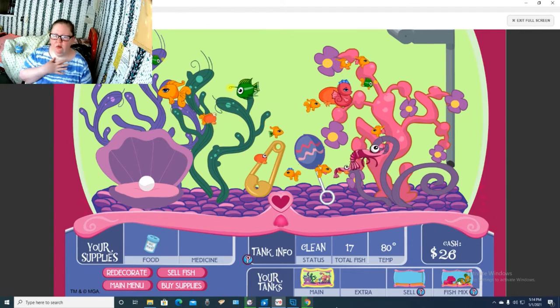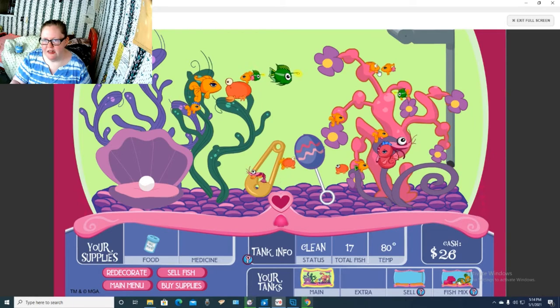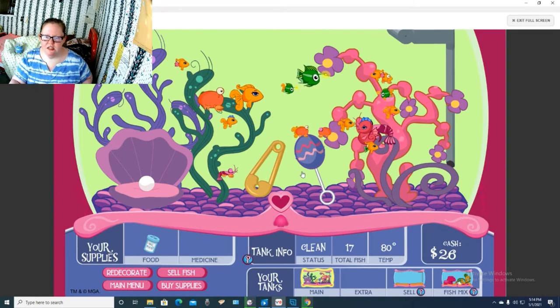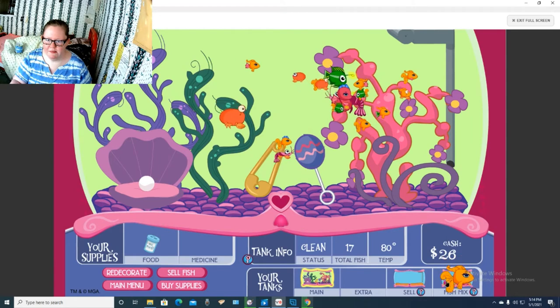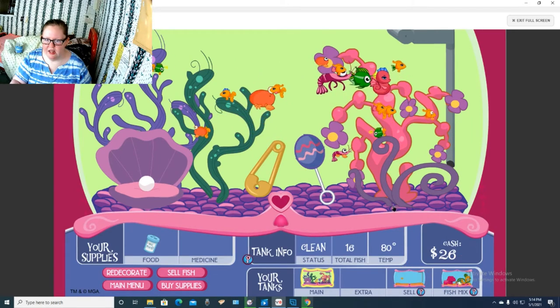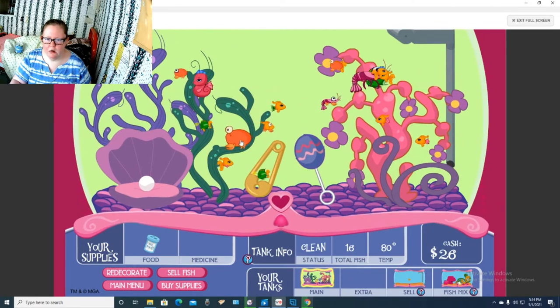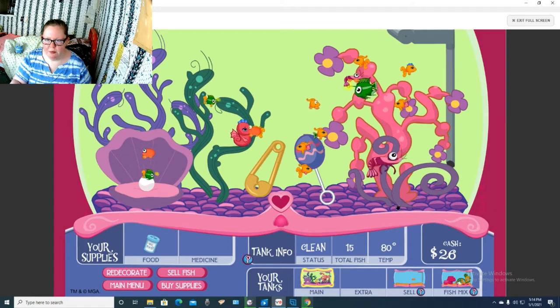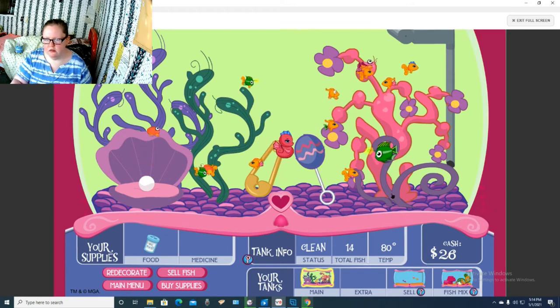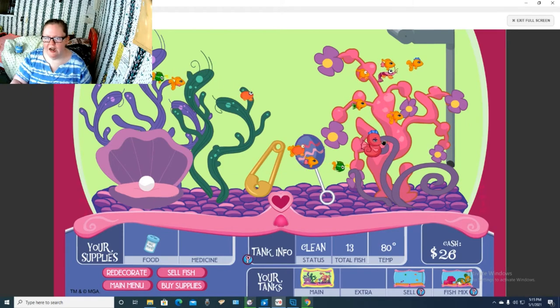So we had an hour since the last time I recorded, and these are the little babies that we got. As you can see, we got some hybrids in here. So we're gonna go ahead and sell the parents. I don't know if you can even put babies in there. We want to keep the babies for now and just sell the big ones where we already have our hybrids.